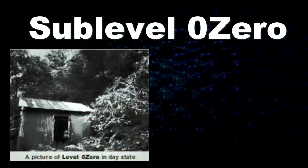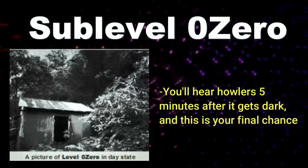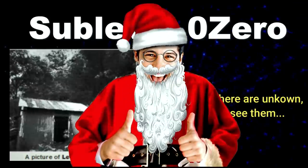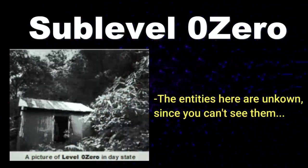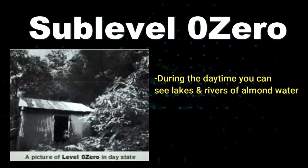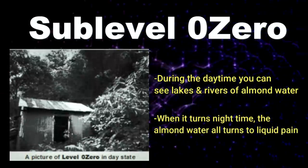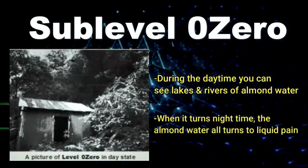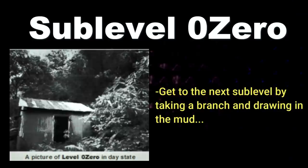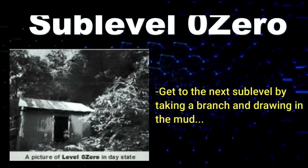Flashlights don't work here either. About five minutes into the darkness you'll start to hear howlers in the distance — that's your last chance to get out before you're toast. The entities present at night are unknown since it's pitch black, but they're theorized to have night vision to hunt down wanderers. During the day you can see lakes and rivers full of almond water, but at nighttime those same bodies of water turn into liquid pain. Even bottled almond water turns to liquid pain at nighttime.